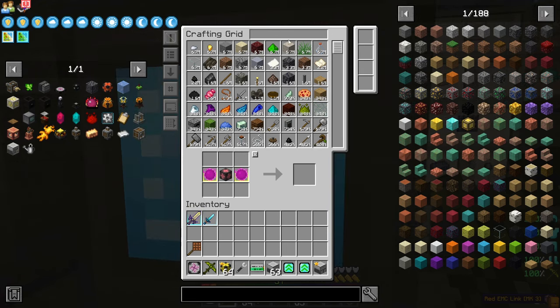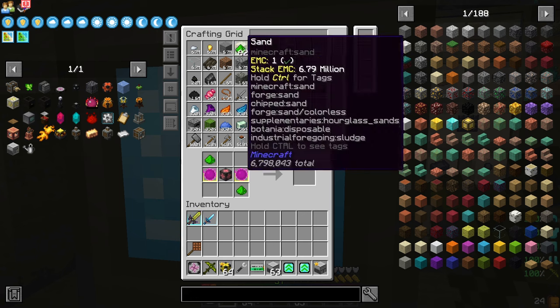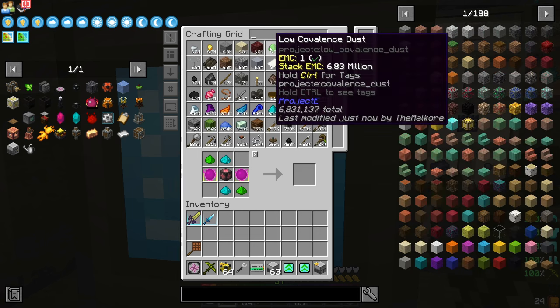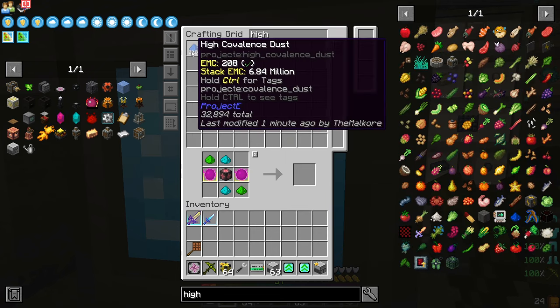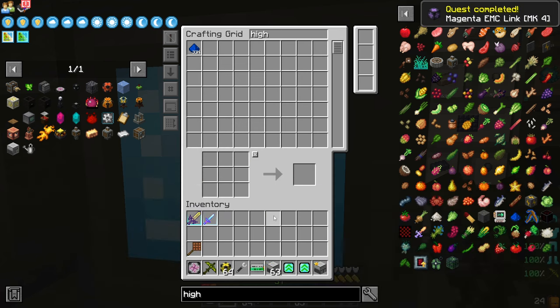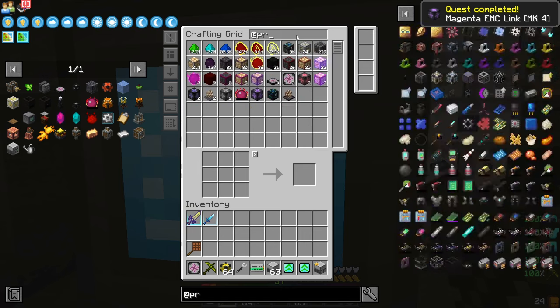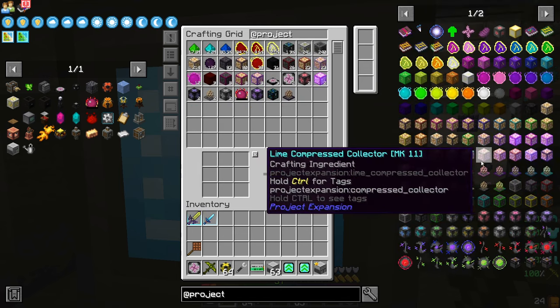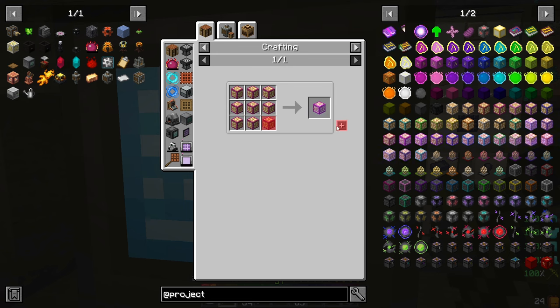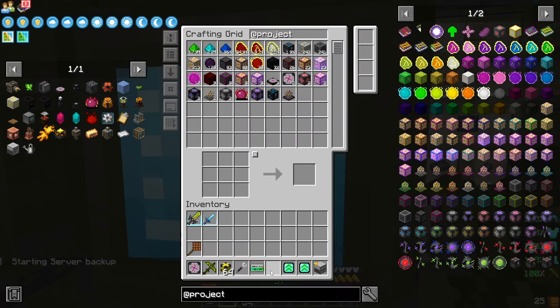Low-conveillance dust, medium-conveillance dust, high-conveillance dust — EMC link. So now if we type in Project E and look at the tier 4 flower — these guys. I will be right back after I build up some EMC, it looks like.